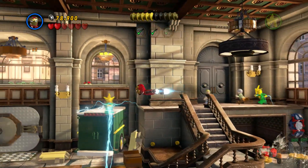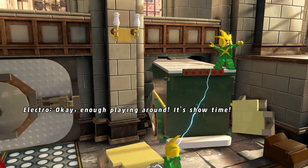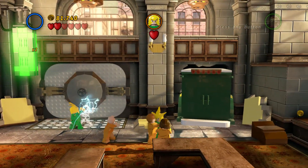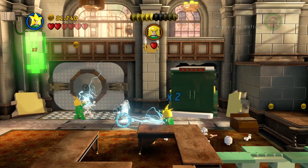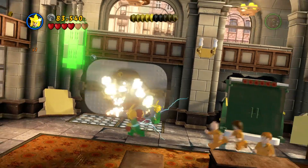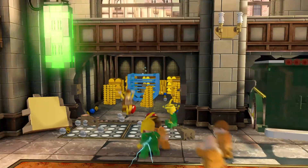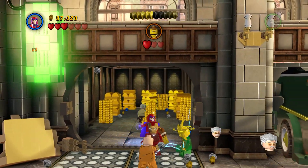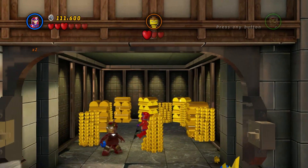Now that we've got that out of the way, I believe we'll be able to access this room and I'm pretty sure Stan Lee's in there. There we go — yes, there's Stan Lee right behind Shocker. So we'll switch to Magneto, bust out Stan Lee, and we've done it. Grab these studs. Shocker just has one heart left so we'll take him out.